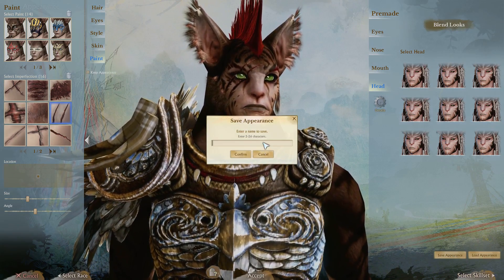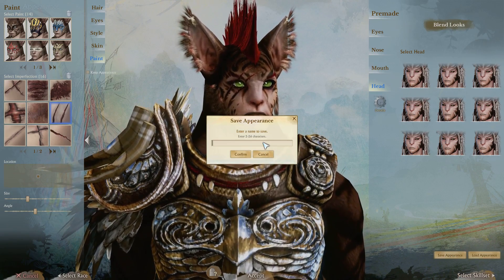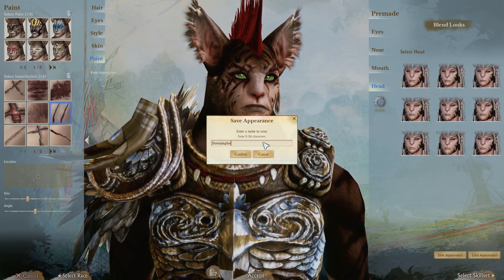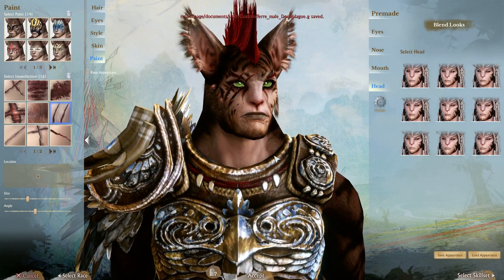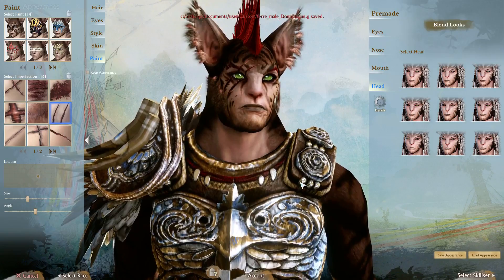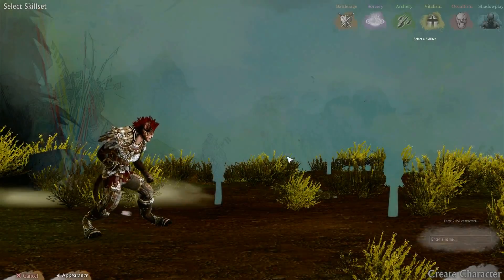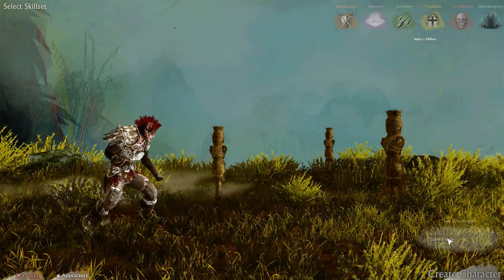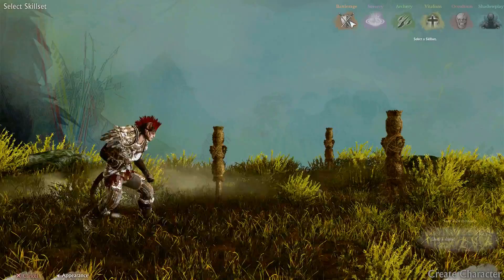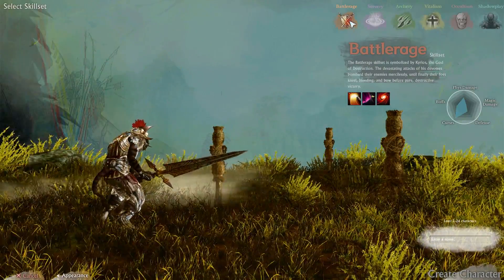Save appearance — enter a name to save. And confirm that. So I've saved that appearance — that's cool. Skill set — alright, let's choose our skill set. Battle Rage skill set. The Battle Rage skill set is symbolized by Kyrios, the god of destruction.